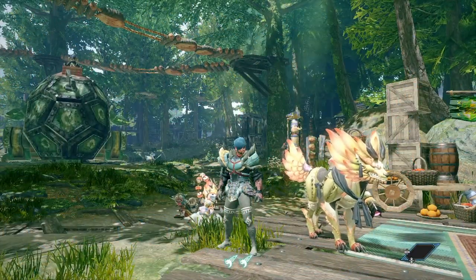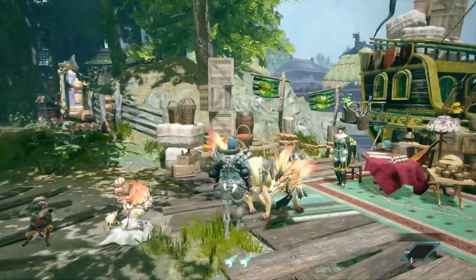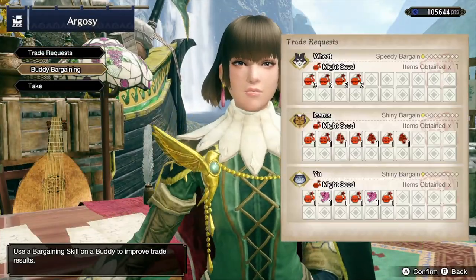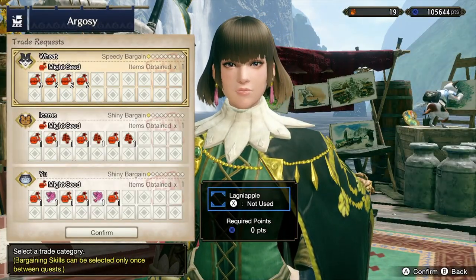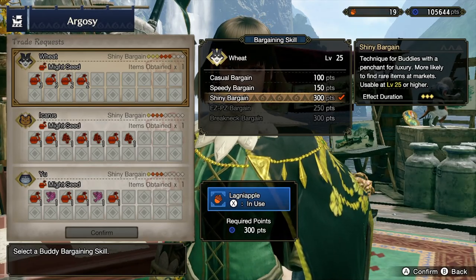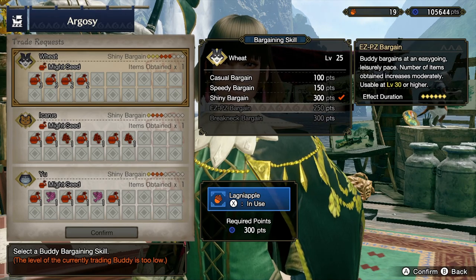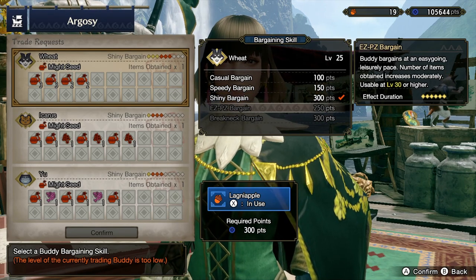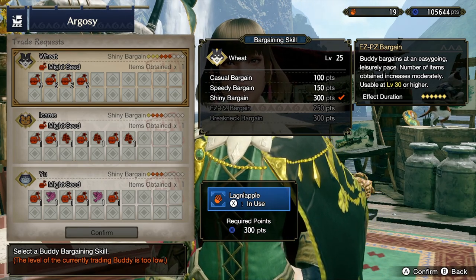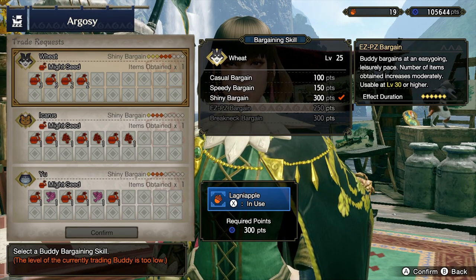Now the whole purpose of getting these Buddies to level 35 is mainly for things like the Argosy, where you can do the Buddy Bargaining. You can press X here — there are different types of Bargains that will bring a different amount of special rewards depending on the level of your Buddy that is in the Argosy. And obviously the Argosy doesn't give you experience while you're in here.